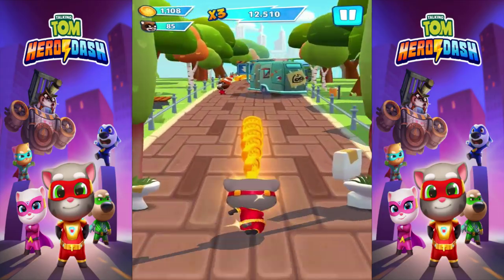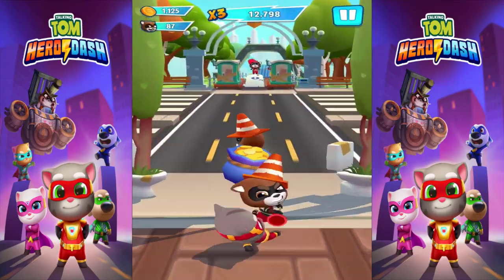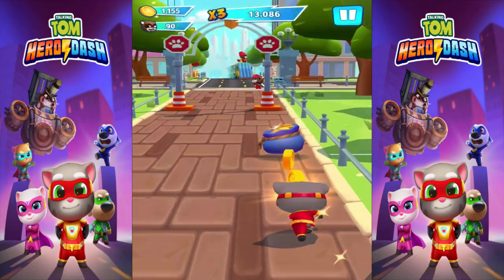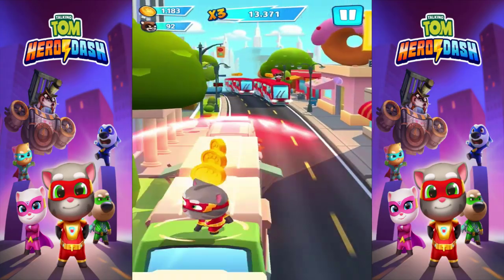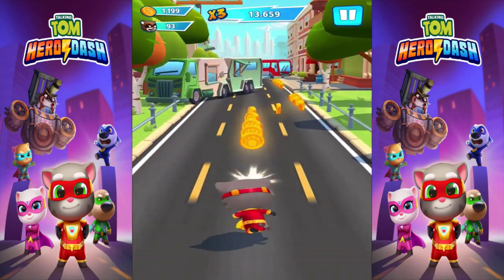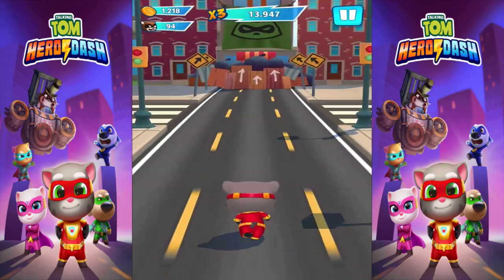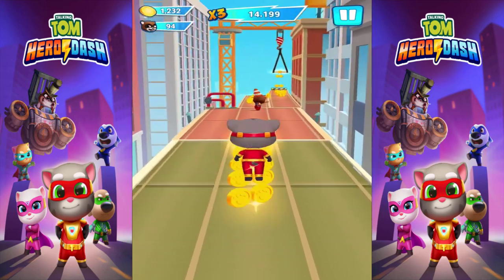Now we're on a new map level — what is this? It's like the jungle, it's not really the jungle but there's a lot of trees around. Dash and jump on top of these trains. Dash down again — yes, there we go! What's this? Oh, times two coins! Now we're on the rooftop again — we're back at the city.